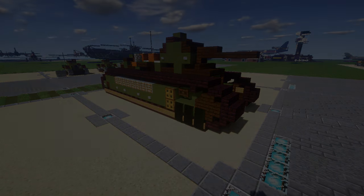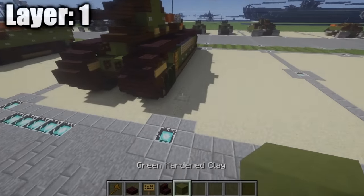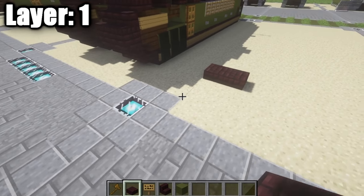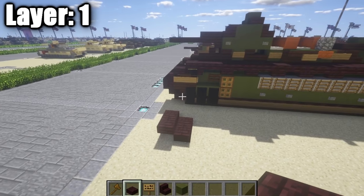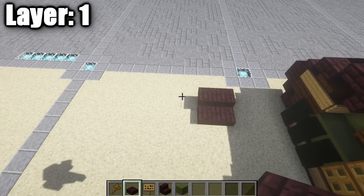That's pretty much the overview for the Char 2C. With that, we'll go ahead and move into the tutorial starting with our first layer — layer 1. Go ahead and move on to layer 1.